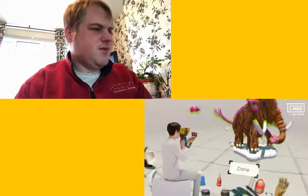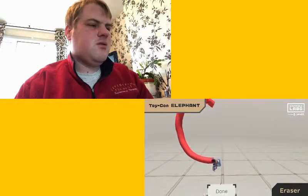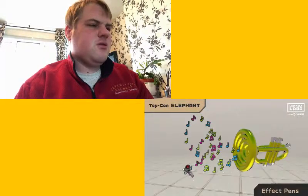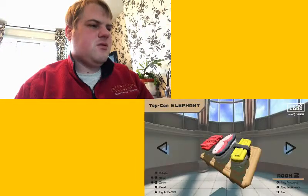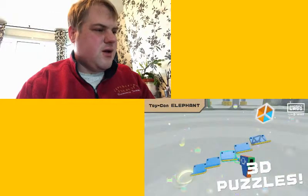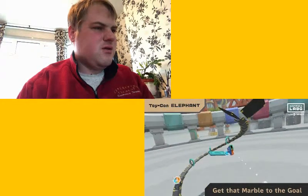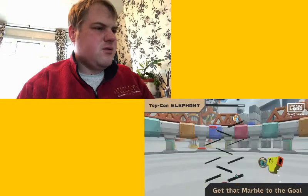This one is the Toy-Con elephant. This is the weird one. Use its trunk to paint 3D pictures that hang in thin air. You can even grab your creations and move them around. There's an eraser, shape tools, effect pens, and even lighting effects. Use everything at your disposal to craft some true masterpieces. Move objects including a marble to the goal in marble run. That could be annoying but fun — trampolines, fans, and even anti-gravity devices. Why not try making your own puzzles, too?